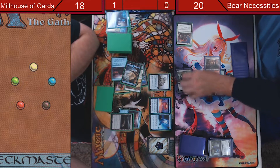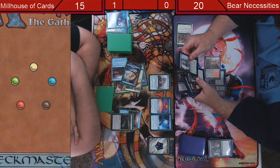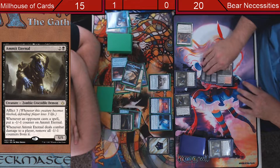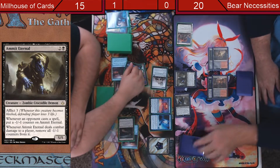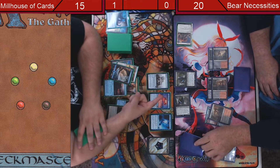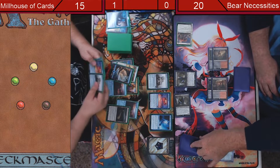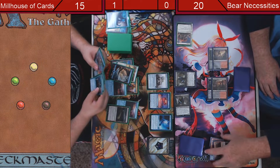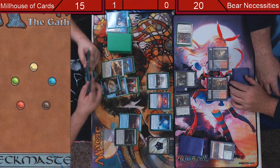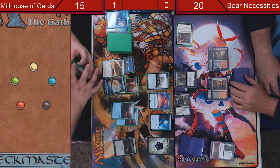Swing three, no blocks, I'll be at fifteen. End of turn, mill two. End of turn, mill two. Mill three — I draw one card from it, mill two more. Go to my draw phase. Struggle to Survive. That's two right. Now it depends if you have more Struggles to Survive, which will make me sad.